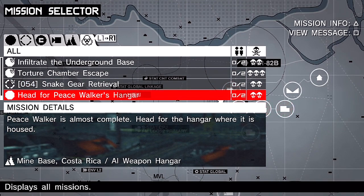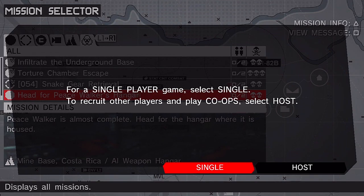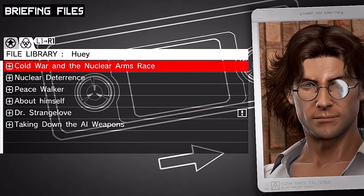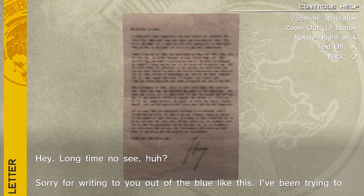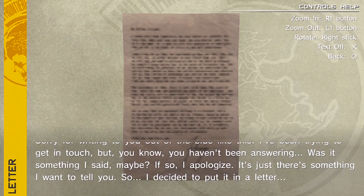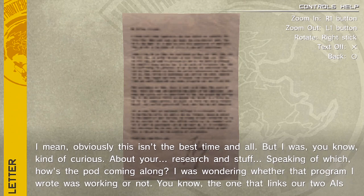The next mission: we need to head for Peace Walker's hangar. Peace Walker is being prepped for activation — get in there and destroy the AI before it's activated. Before the mission, I want to talk to Huey about Strangelove and his letter to her. 'Did you give that letter to Dr. Strangelove?' 'No. Why not?' 'I gave it to you for a reason — it's highly important information.' 'Sorry, I didn't exactly have an opportunity to play postman.'